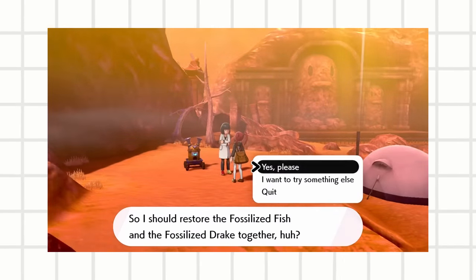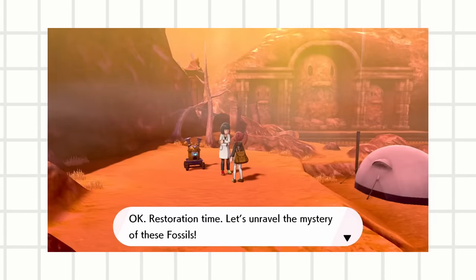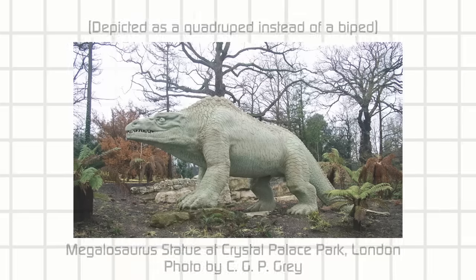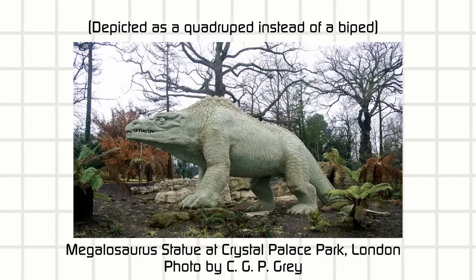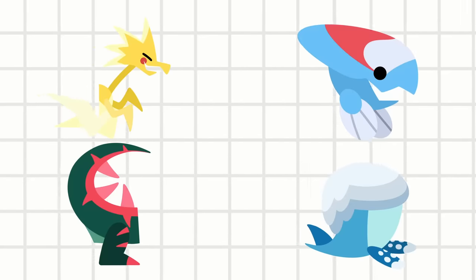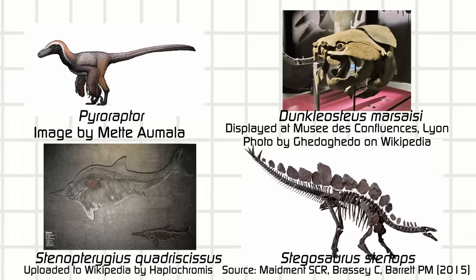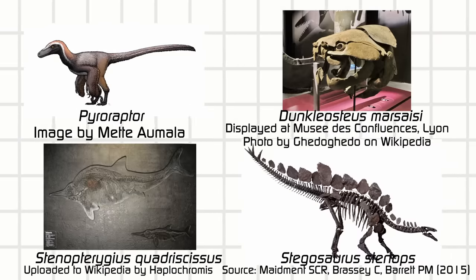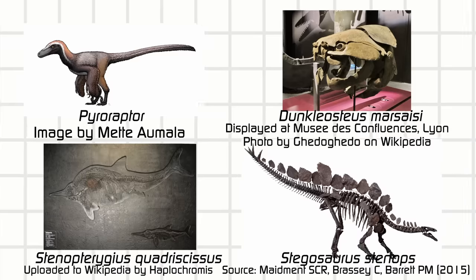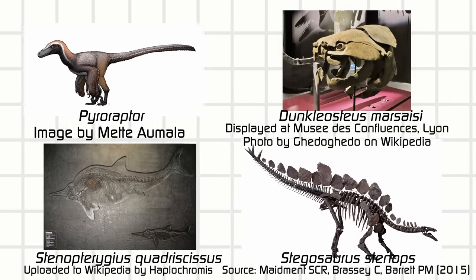Instead of having a pair of two-stage evolutions, Gen 8 lets you mix and match four halves of a fossil to construct a fusion of sorts. Many have noticed this may be a reference to the Crystal Palace dinosaurs, which displayed mismatched skeletons. What's particularly cool is that the Vish part in Dracovish and Arctovish references the Dunkleosteus, which we actually only know the head of.